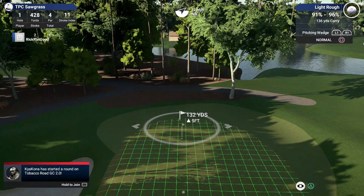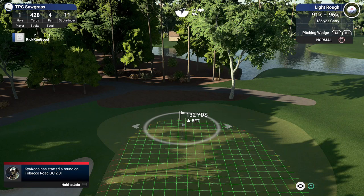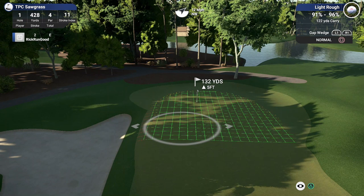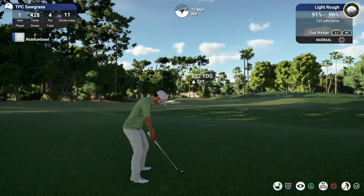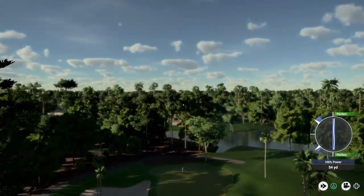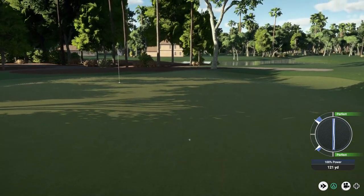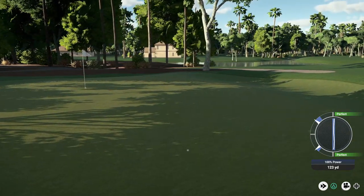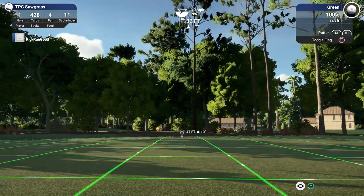The rough is not as penal as some courses, but I really need to control my spin because I'm not going to be able to dance it around on the green. I need to try to land it short and roll it back to get close to the pin. That's a perfect shot — I cannot control it while it's in the air; it just releases based on normal conditions. I'll have about 32 feet for birdie, uphill left to right.